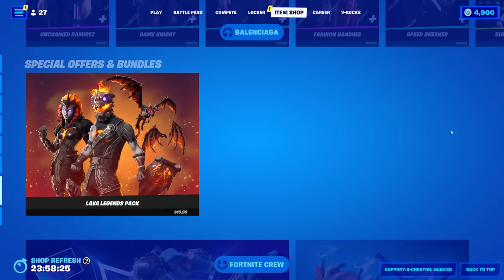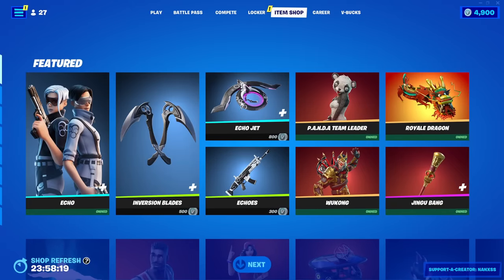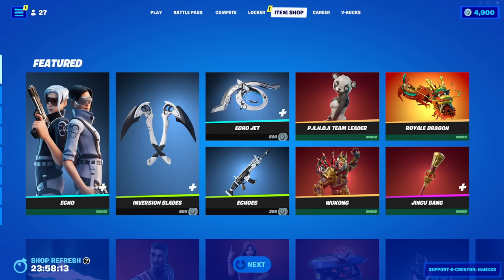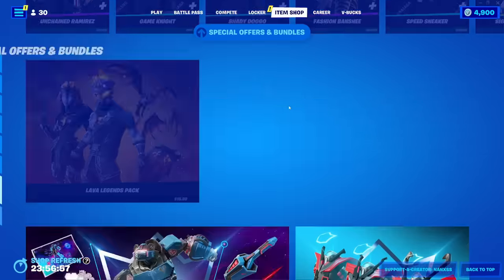Balenciaga and all that stuff. Lava Legends is in the Fortnite crew. Looks like there is no starter pack today. I did hear on Twitter that there would be a starter pack. I'm going to check Twitter real fast right now. It does say it's in the shop right now, but I don't see it. So I'm going to go restart my game. I just restarted my game and the starter pack is in the shop now — it just didn't show up for me right away.